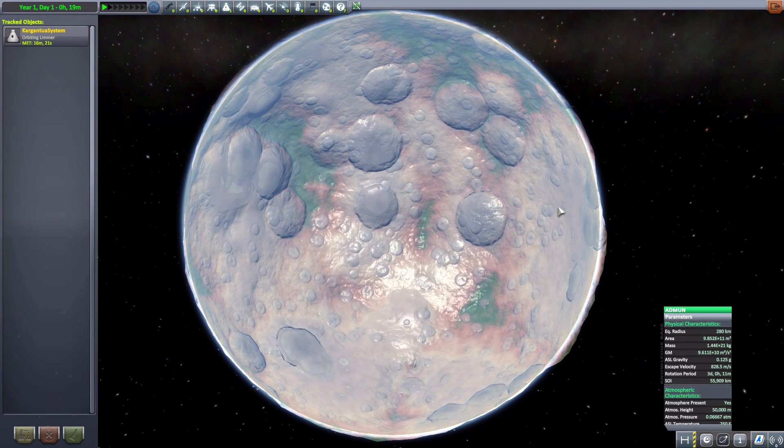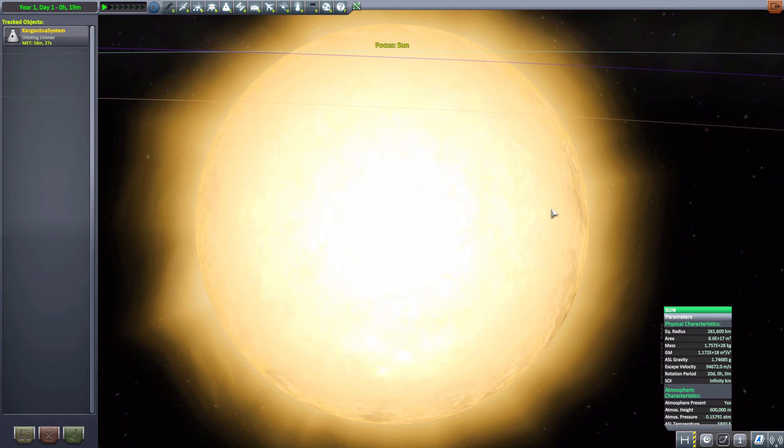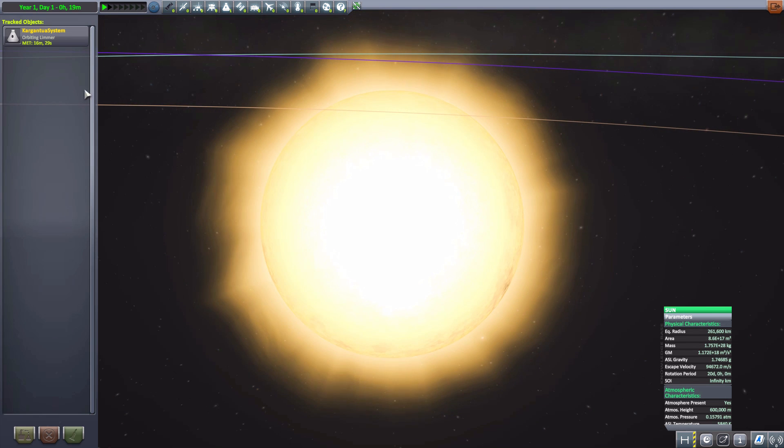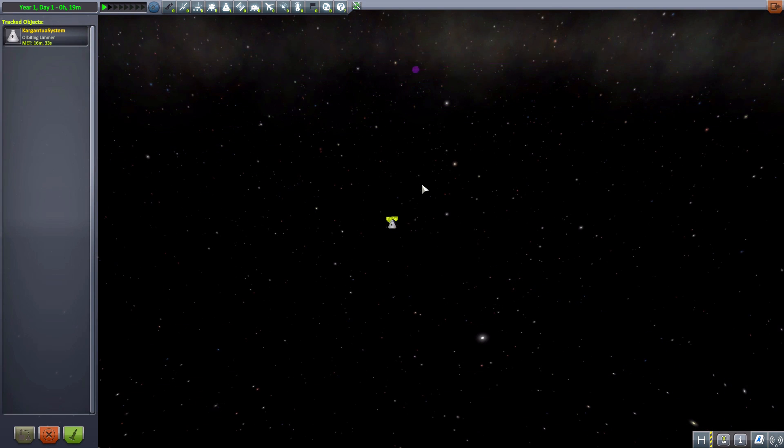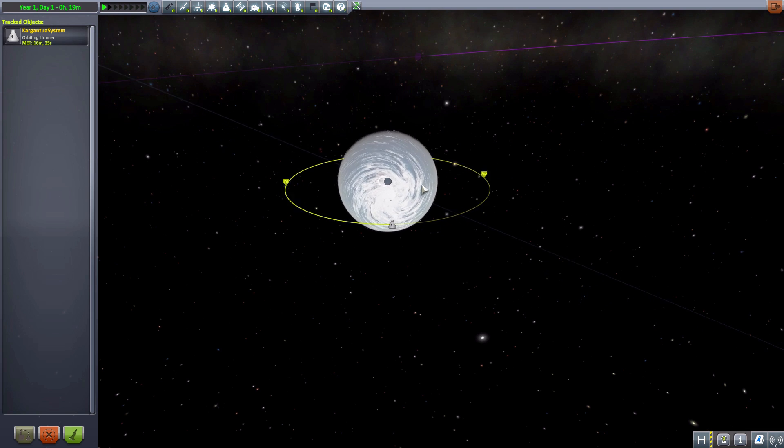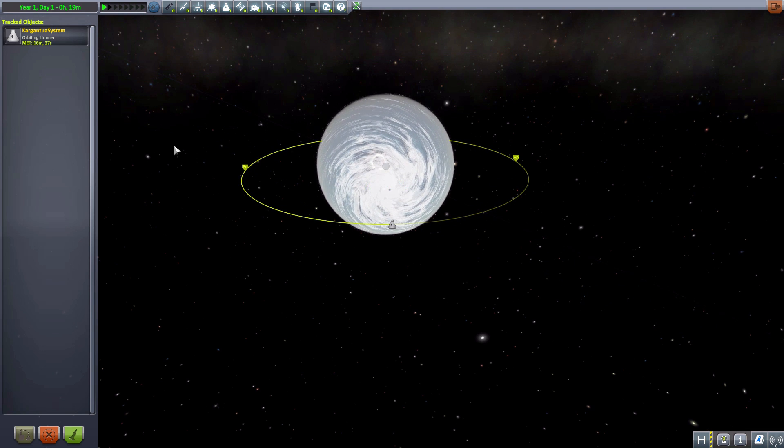That is everything that is a part of the Gargantua system. If we tab once more, well, we're back to the sun. So let us actually take a look a bit more closely at one of the planets here. Of course, like I said, my favorite one. It's just such a beautiful place. I do have a ship orbiting overhead so we can get a good look at things, and hopefully get a gorgeous view.